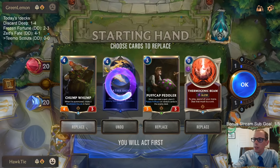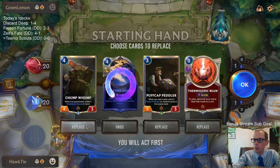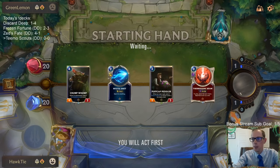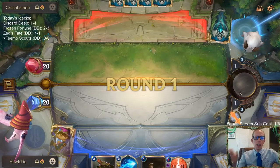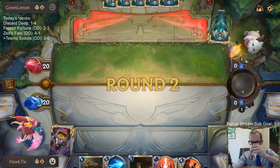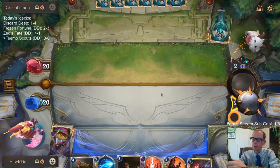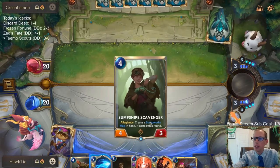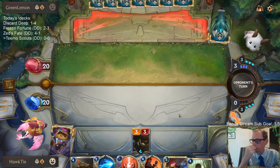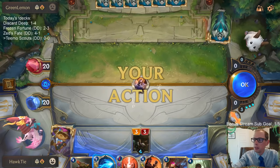Thermogenic Beam is good against both of our cards here. Chump Lump's good too. We'll keep the good cards even if it's kind of slow. We were told to avoid the most popular deck and so far we're one for one on that.